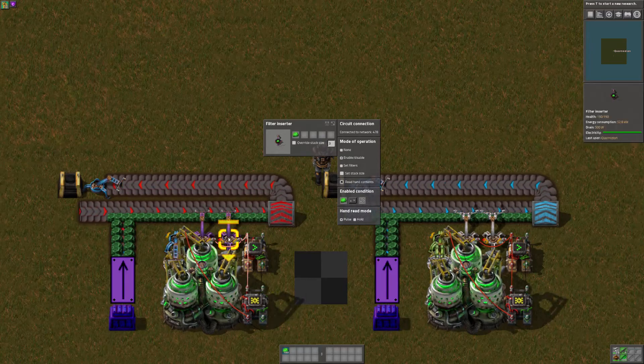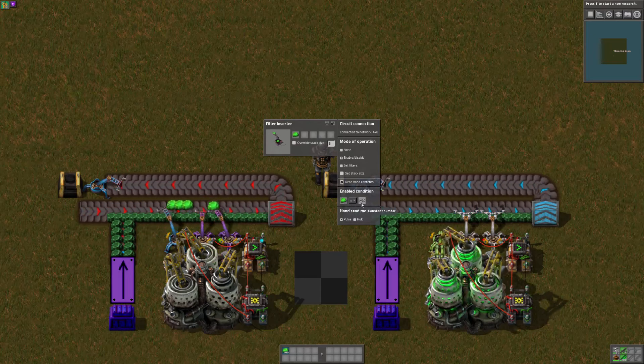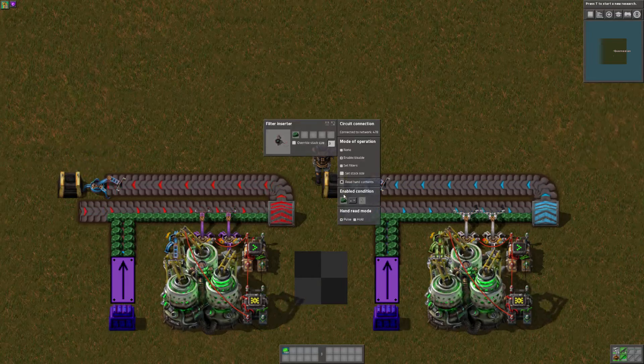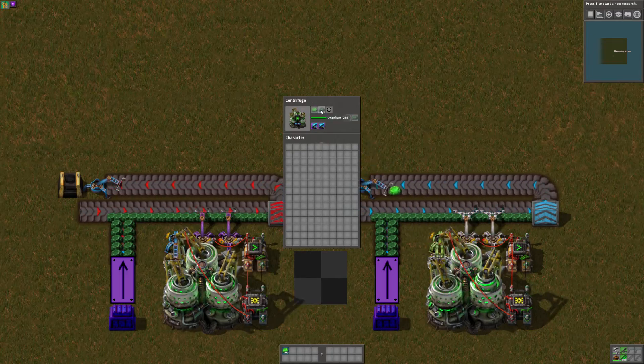The filter inserters are both set identically. This one is set for uranium-235 and counts up to 40, and this one is set for U-238 and only counts to five. That way the centrifuges don't have any leftover materials just sitting in them.